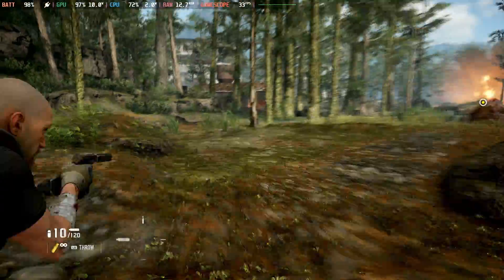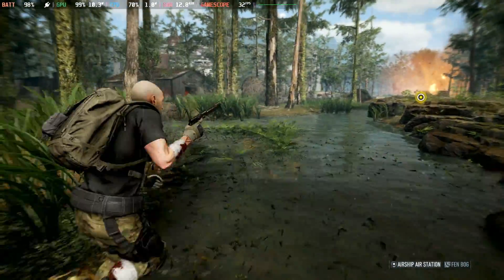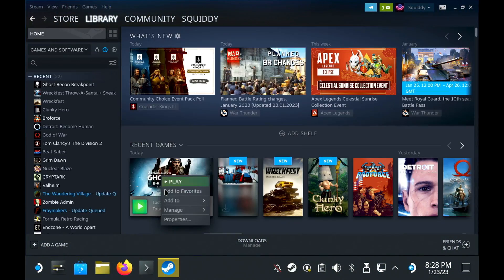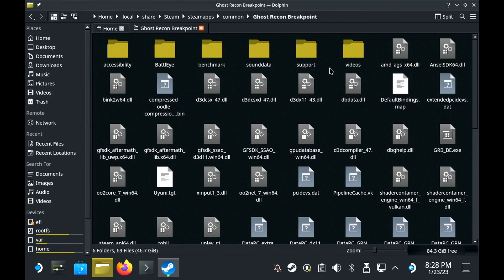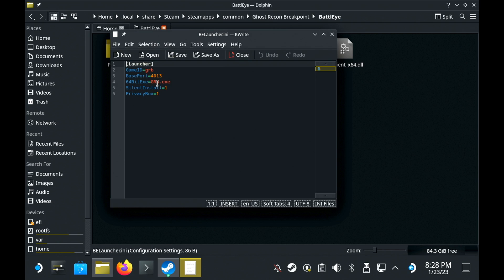Out of the box, Breakpoint comes with launch options for Vulkan or DirectX, but testing with various Proton versions, it just doesn't work without a small fix. Thanks to a post on Reddit for pointing out the fix — I'll link it in the description for full credit. If you go into Desktop Mode and load up Steam, go into the Properties for Breakpoint, then to Local Files to find where it's installed, head into the BattleEye folder and open up belauncher.ini in any text editor, and just change the line where it says 64-bit.exe to grb-vulkan.exe instead. Save that file, relaunch it selecting the Vulkan launch option, and you're good to go — it will run.